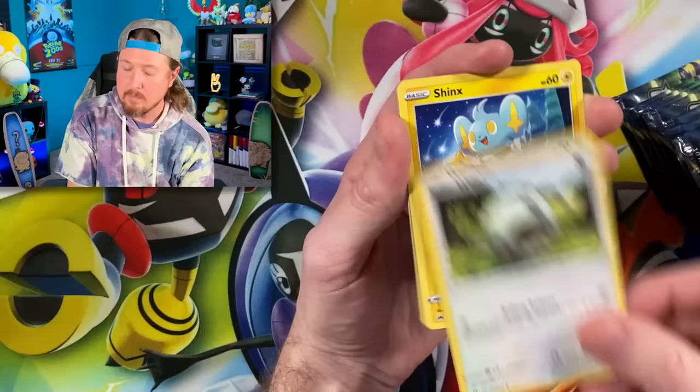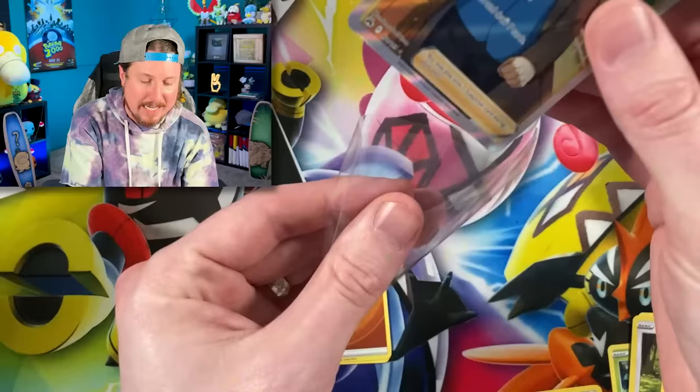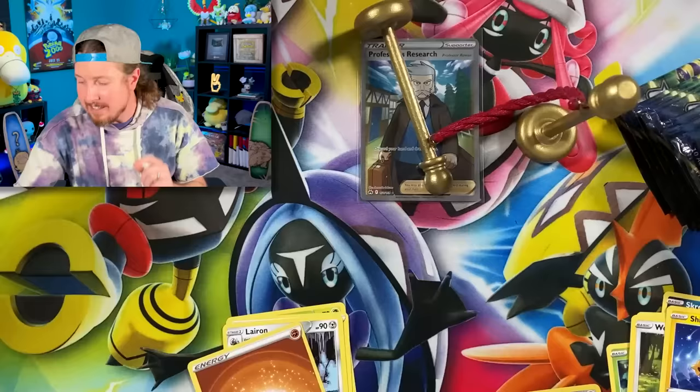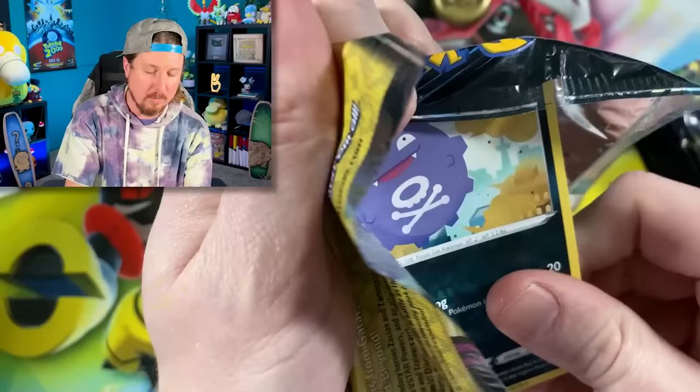We got Aarune and Professor's Research — we needed that one, Breaking Family. There is one right there. Professor's Research is part of the main set, which means we can officially add it to the VIP section — the all-you-can-eat bagel bites, the very important Pokemon card section. Going into the next one. We're only counting Ultra Rares or special cards, which includes the Galarian Gallery.